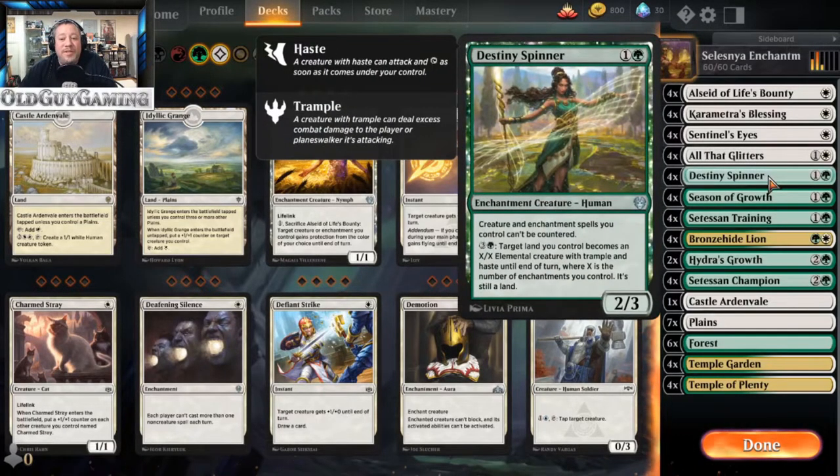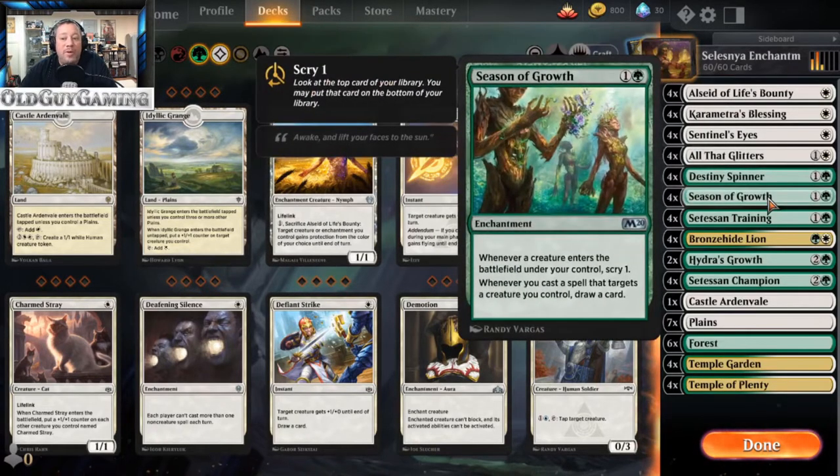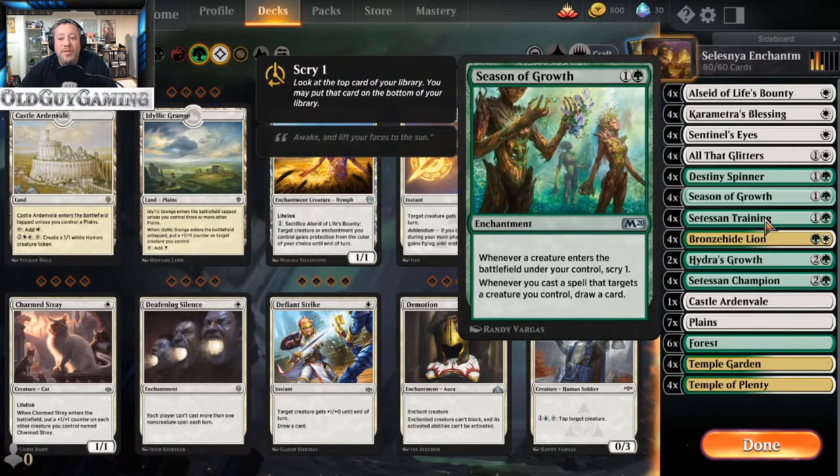The Destiny Spinner is an enchantment creature, a 2/3 for two mana. Creatures and enchantment spells you control can't be countered. Your target land becomes a plus X/plus X elemental creature with trample and haste until end of turn, where X is the number of enchantments you control — and it is still a land. Seasons of Growth is going to stay in, and Sylvan Training is going to stay in, mostly because I love the trample that it adds.